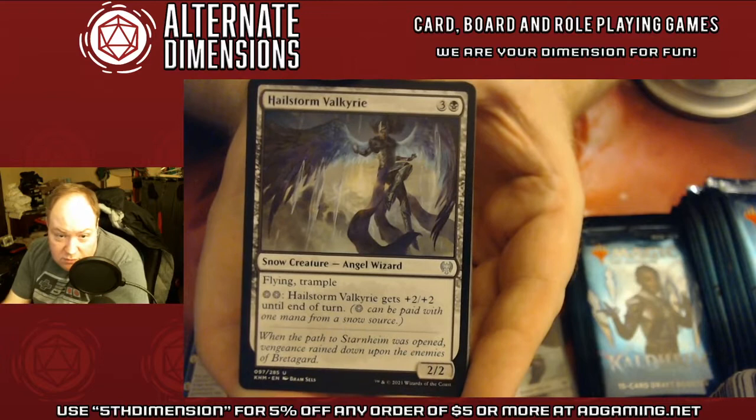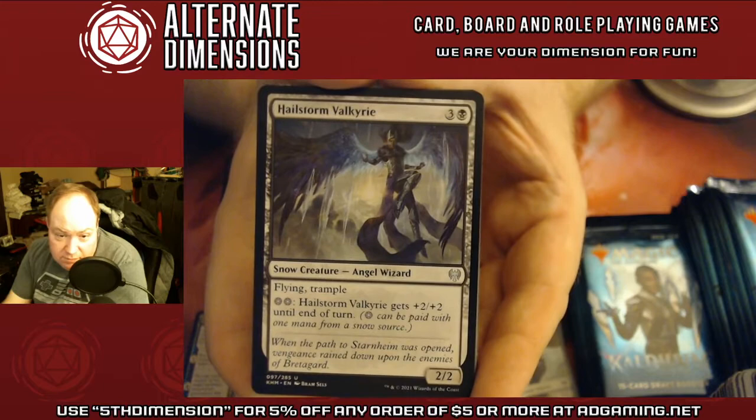Hailstorm Valkyrie — 2/2 Angel Wizard, Flying Trample. For two snow mana, she gets +2/+2.